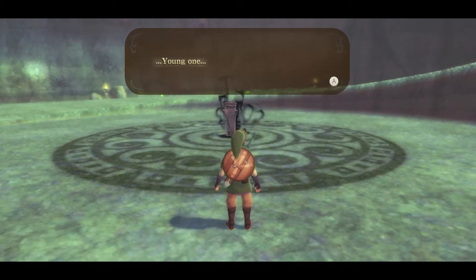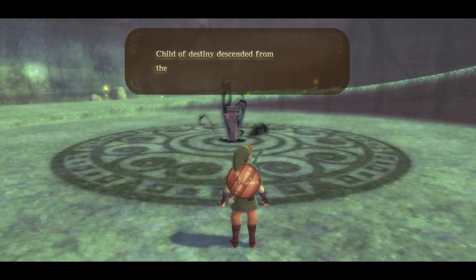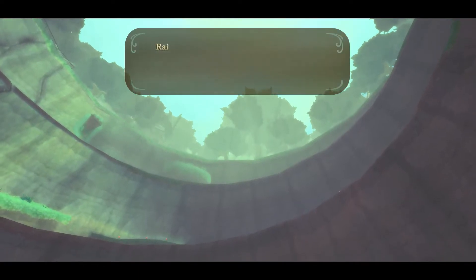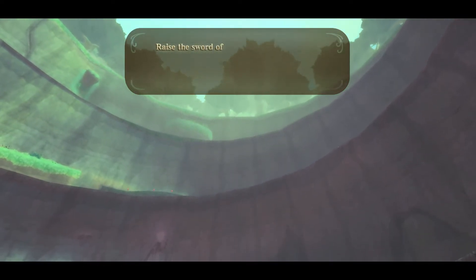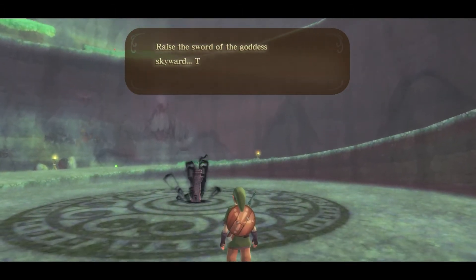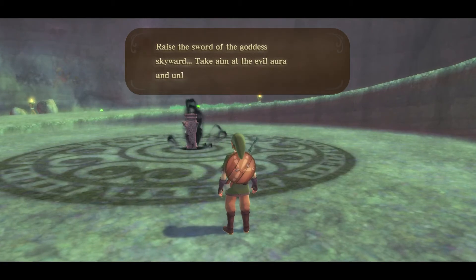In-game voice: 'Young one. Child of destiny, descended from the sky. Raise the sword of the goddess skyward. Take aim at the evil aura and unleash its power.'